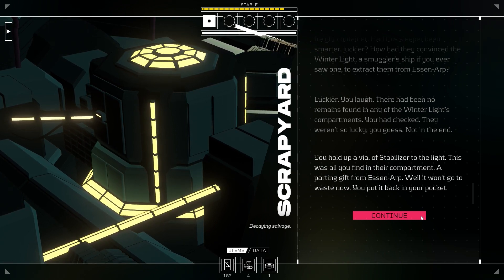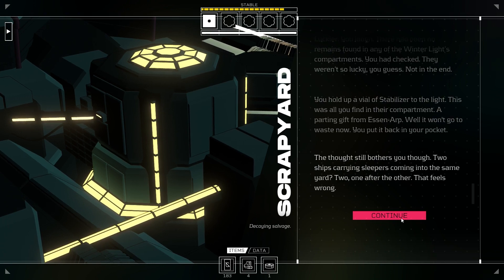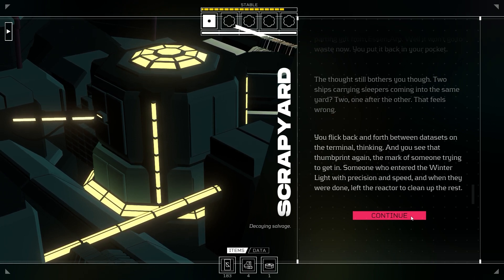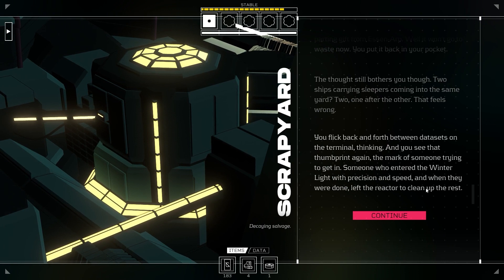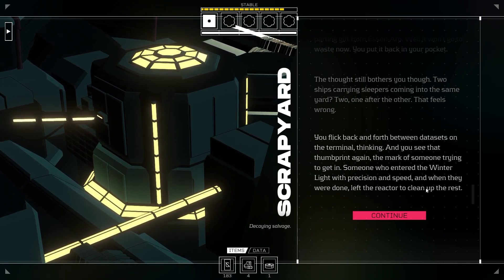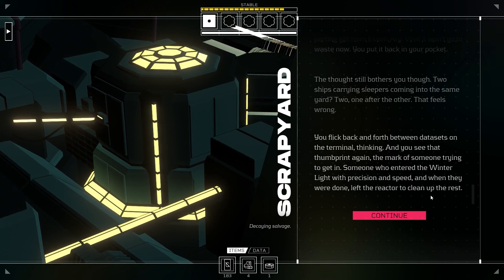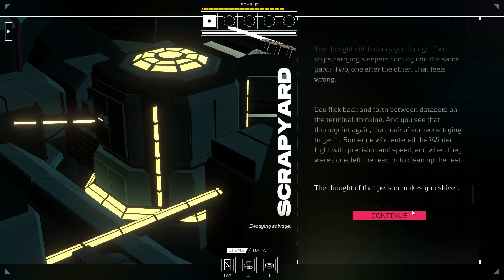We got a stabiliser for that — the injection! That's a real good prize, going to save us a hundred money. You hold up a vial of stabiliser to the light — this was all you could find in their compartment. A parting gift from S and R. You put it back in your pocket. Two ships carrying sleepers coming into the same yard, one after the other — that feels wrong. You flick back and forth between data sets, thinking. And you see that thumbprint again — the mark of someone trying to get in. Someone who entered the winter light with precision and speed, and when they were done, left the reactor to clean up the rest. So they broke in, took whatever they needed, set off the reactor to blow up the rest of the ship, and then evacuated. The thought of that person makes you shiver.